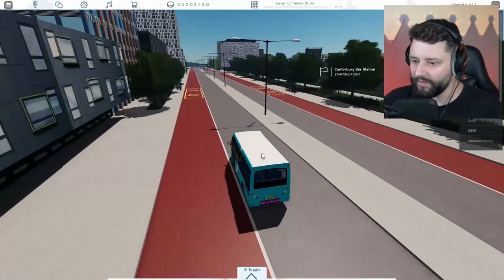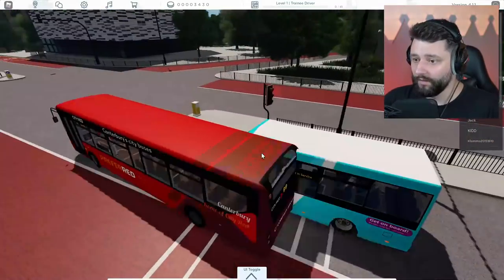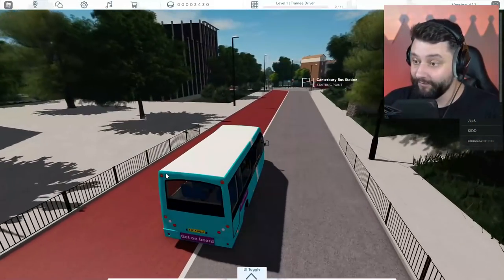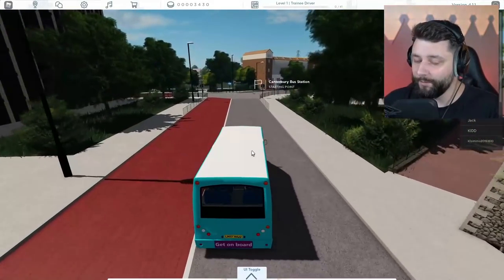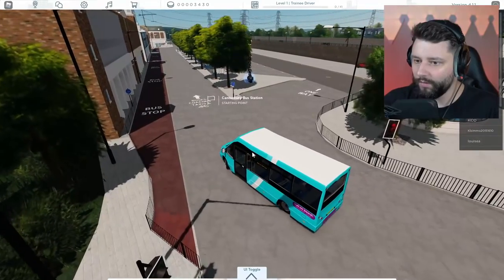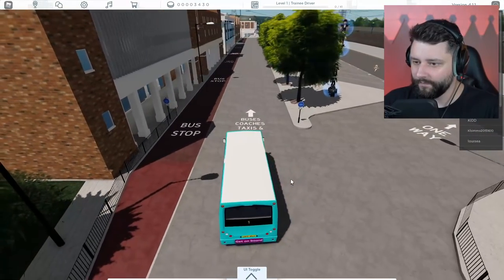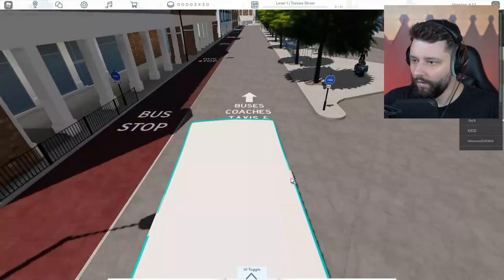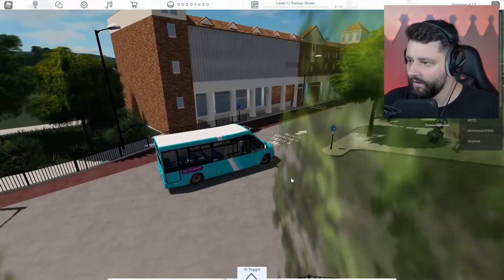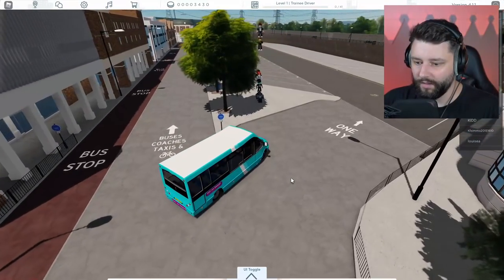A part of me wants to say that this bus is electric, but at the same time I don't know if it is or not. Okay, that dude's behind schedule — he legit scared me right there. So here is the starting point then, the starting point is just here. So where am I going? One way — buses, coaches, taxis. Start route. Which way do I go then? A load of people either just spawned in or these are passengers — I'm not sure which one is which.